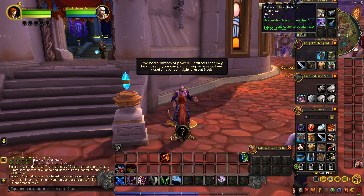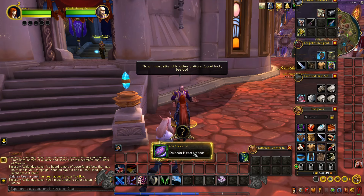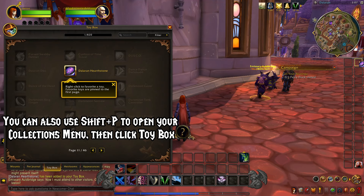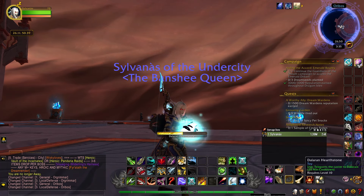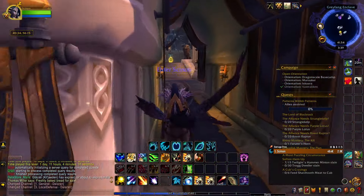Congratulations! Now that you have it in your inventory, right click to learn the item and then open your toy box. I recommend dragging it to your action bars for easy access. It has a 20 minute cooldown and it's great to get around quickly, whether you need to be in the Broken Isles or if you want to get back to your major city.